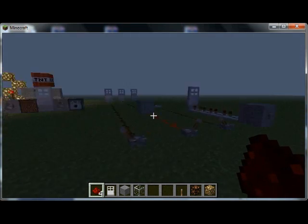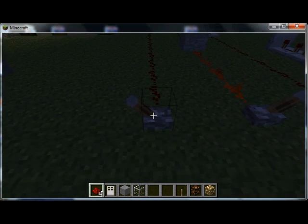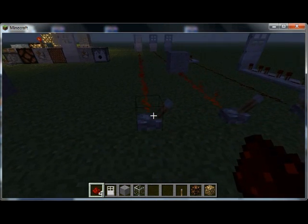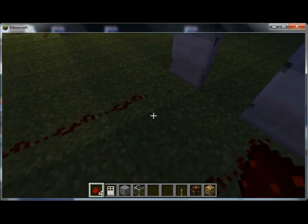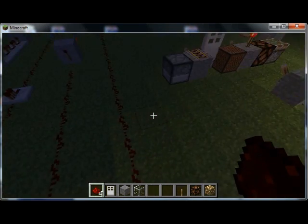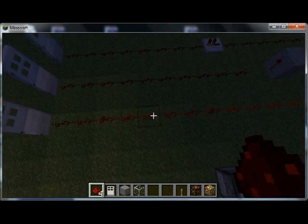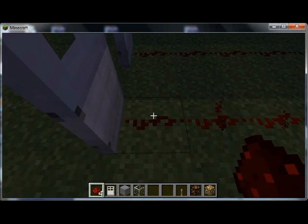Now for some of the first rules of redstone. Redstone will be activated only up to 15 blocks. So that first door is opening. If I come over here and replace the door — which is 15 blocks away — with a door 16 blocks away, it will not activate. As you can see, the line gets steadily lower and darker until it's just not powered.